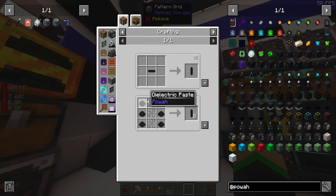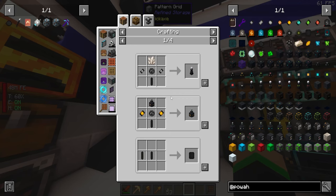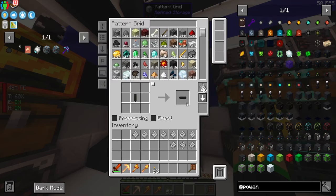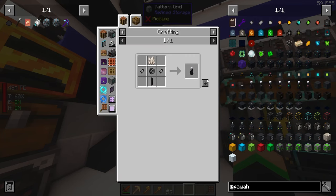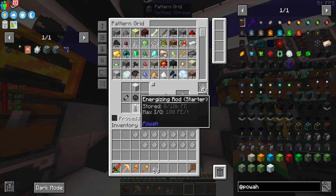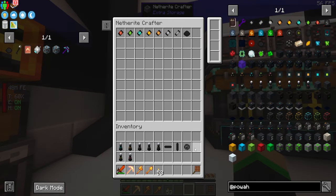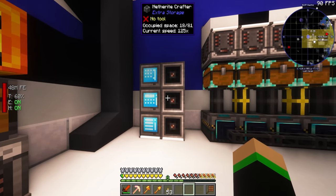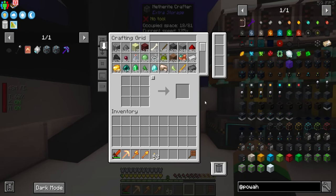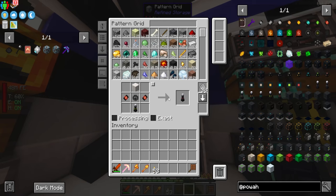Another big thing is the dielectric casing — you're going to want that recipe too, which has its own sub-recipe. We also want to grab the energizing rod recipes. These are pretty simple to get to. Let's grab those energizing rods so we can work up through all the recipes — this will make things a lot easier in the long run. I'll stick all of these into one of my crafters since you craft these via your inventory.